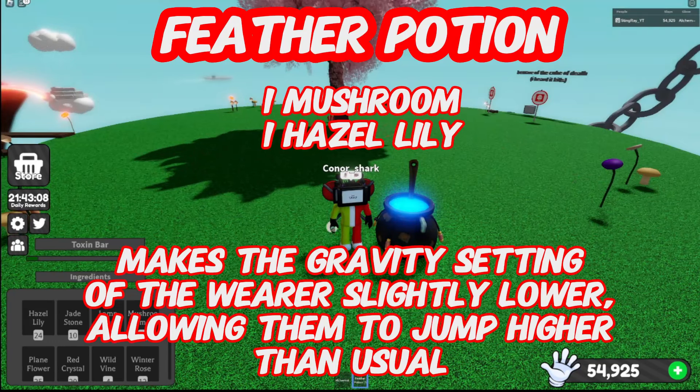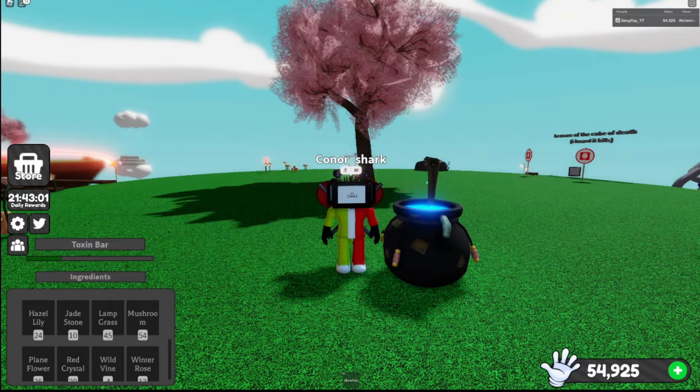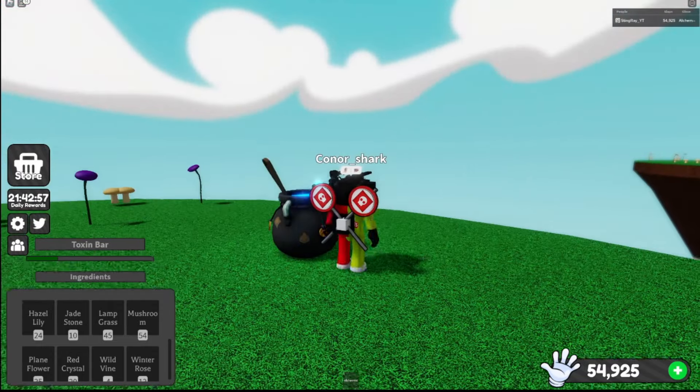Feather Potion: one mushroom, one hazel lily — makes the gravity setting of the wearer slightly lower, allowing them to jump higher than usual. It's similar to the moon glove's low gravity ability.